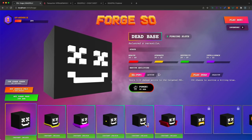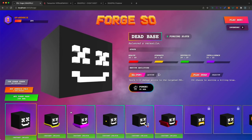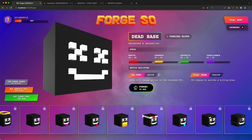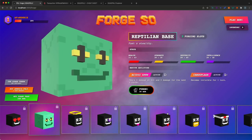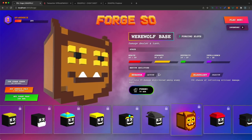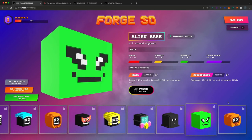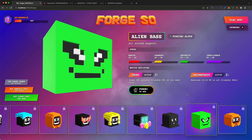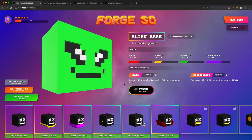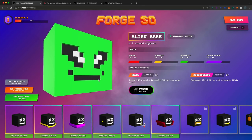The only exception to this pricing rule are the bases, which you need to forge first before adding attributes on top. Bases are priced separately: 20 ADA for the dead base, 30 ADA for the reptilian base, 40 ADA for the vampire, 70 ADA for the wolf, and 90 ADA for the alien. Bases and attributes also differ in their in-game functionality: bases start off with their own stats, while attributes add modifiers on top.